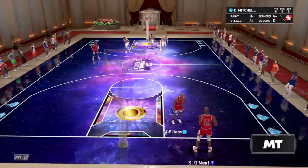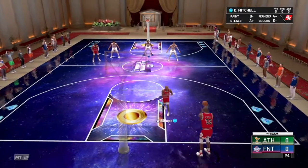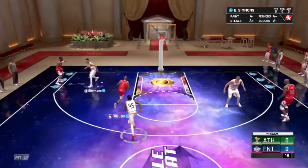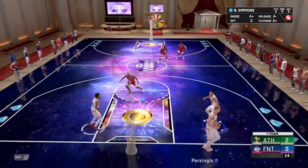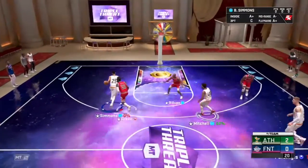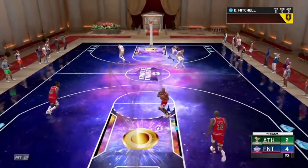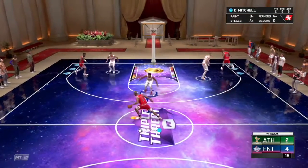Game two going out — we got a Diamond Chauncey Billups and Shaquille O'Neal down there as well, only a Sapphire card, but the big diesel still getting it done. Billups bringing the ball up the court, he gets by us with the lay-in. We tried to go for the steal, we gambled and it did not work. But Ben Simmons bringing it down the court — we're gonna teach him how you slash and throw it down.